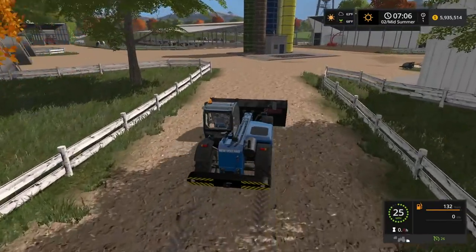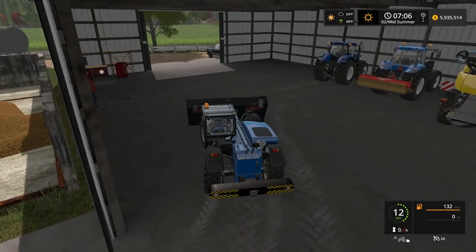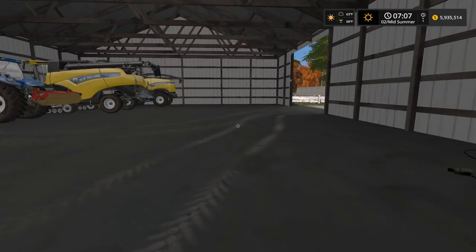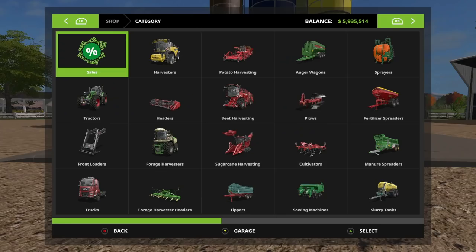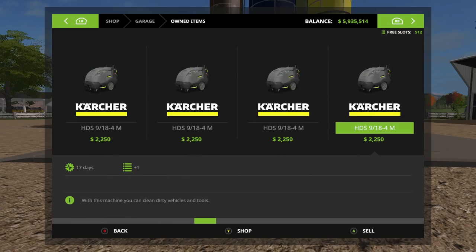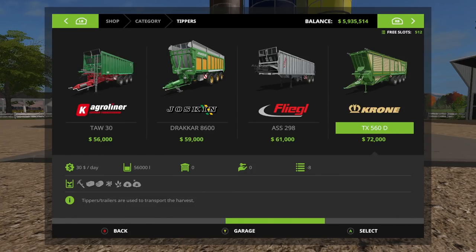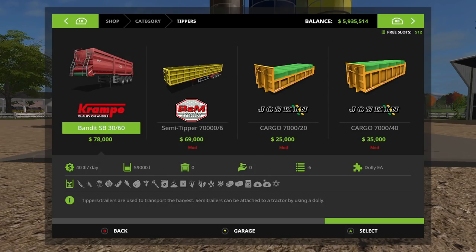The interiors of machines have new animations — your character will manipulate the steering wheel and gas and brake pedals as you drive, visible from outside the machines as well. The seat in the tractor had an animated suspension shown. The sun now serves as a light source. The sun, moon, and clouds will move around, all objects will cast shadows, and clouds will turn gray before it rains. That is going to be very realistic.